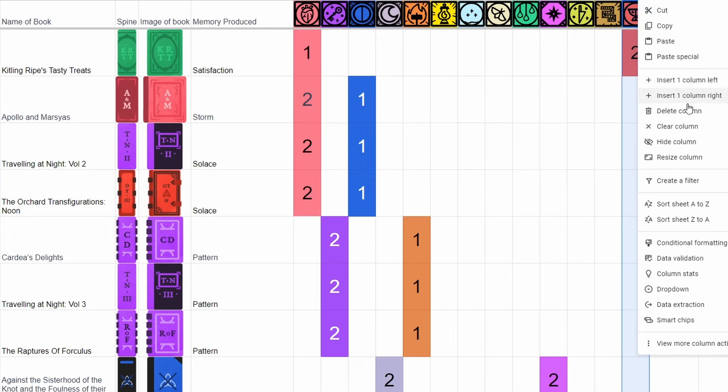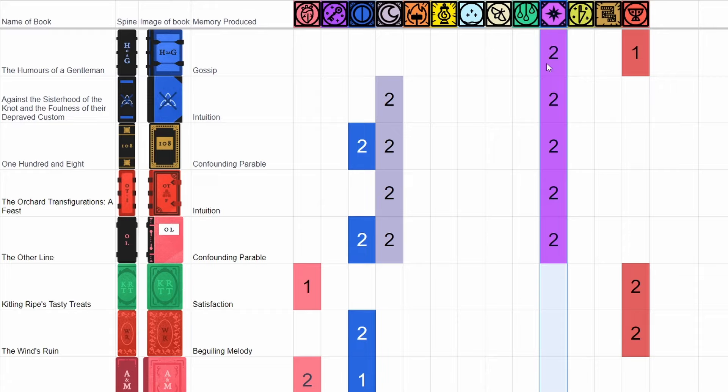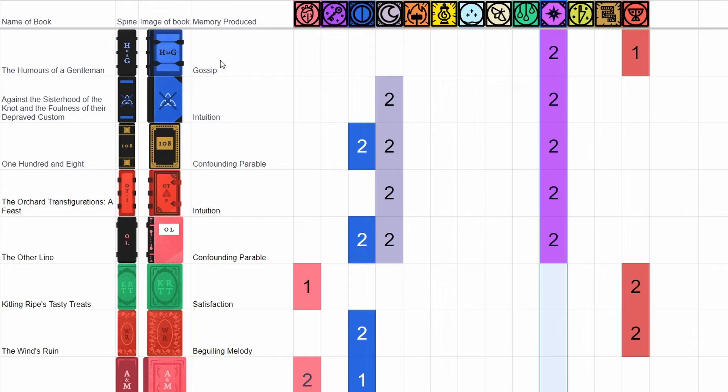The link to the spreadsheet is in the description below. I have over 50 books sorted already with the book name, the book binding, the book cover, and the memory that it produces and the aspects of that memory. So you can sort and figure out exactly what you need when you need it. If you find any books that I haven't cataloged yet, please drop what memory it produces in the comments below so that I can add it to the list for everyone to enjoy. And while you're down in the comments, please like and subscribe so I can keep helping the community out.